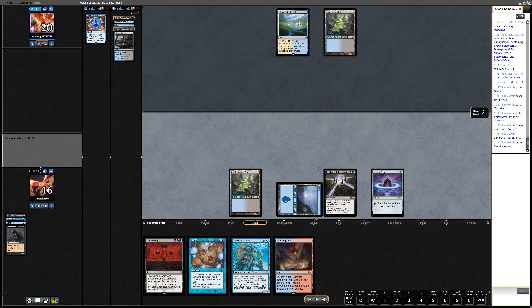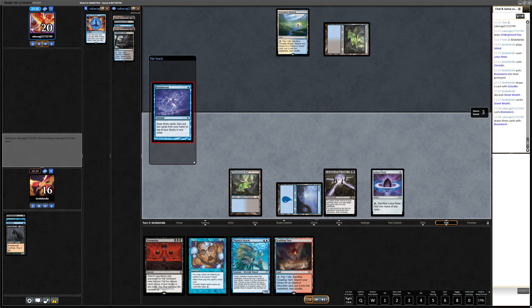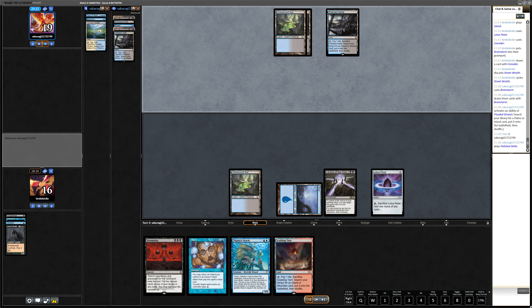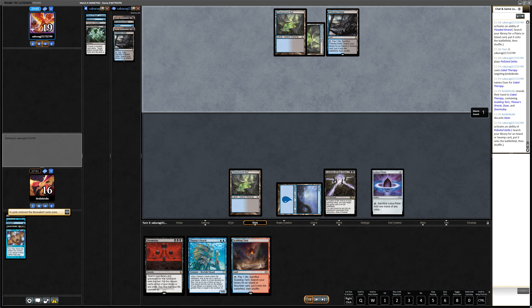I think what I should have done is take the Brainstorm and shuffle away the Thassa's Oracle, then Daze their Bowmaster. Instead I bin the Brainstorm and draw a useless Thassa's Oracle. In the end I actually manage to resolve Doomsday. Again they just play Bowmaster, then a second Bowmaster. I manage to get a Doomsday but I thought they would shuffle away the second Bowmaster with the Brainstorm.